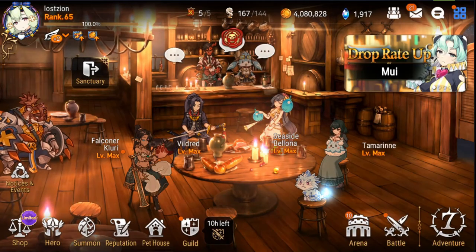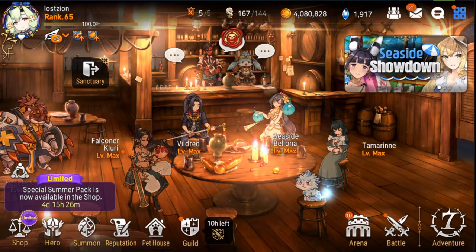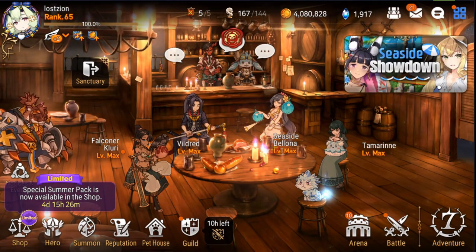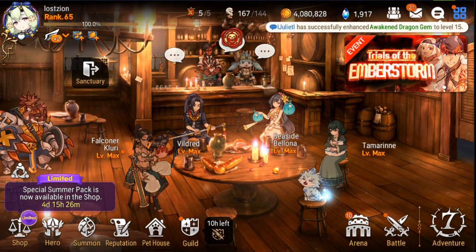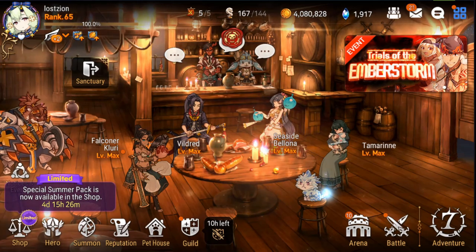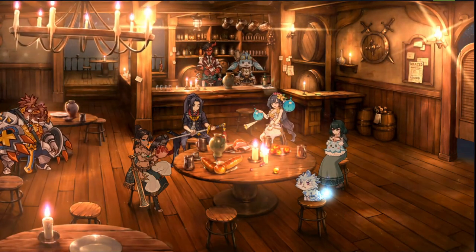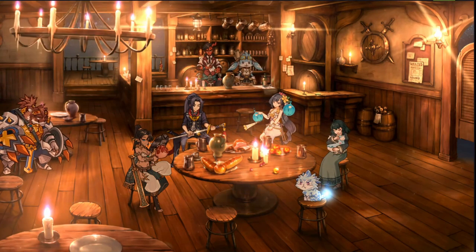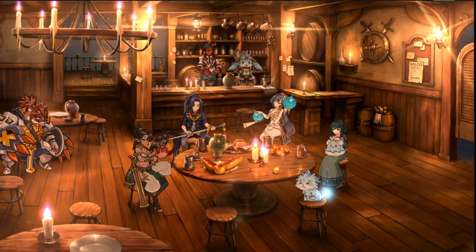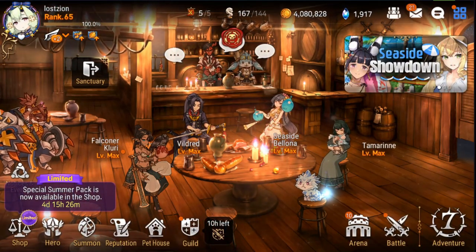Those are the teams I'd suggest based on the units you have. For gear overall, your Wyvern team is really going to be focused on getting as much critical hit damage and as high Daydream Joker levels as you can on Cigarette and Alexa — those are going to be very, very huge.